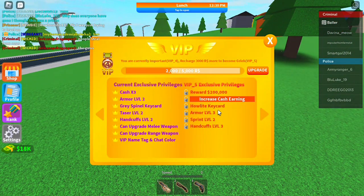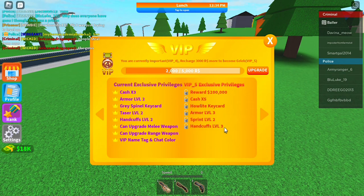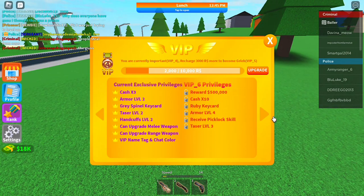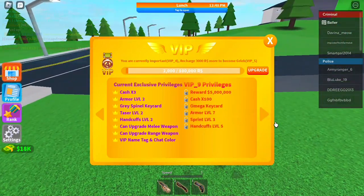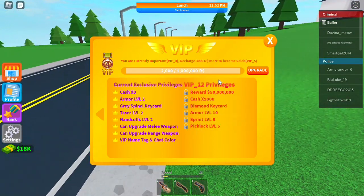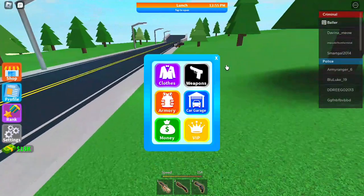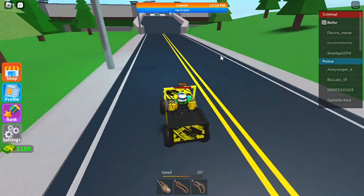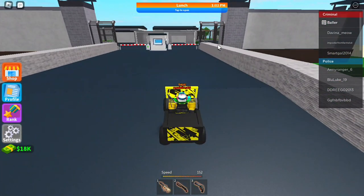I get cash times 5 with VIP4, and I also get a sprint, so that's cool. Level 6 gives 10 times cash and you receive lockpick skill, which is actually pretty cool. The max level is VIP 10, which is a million Robux — ew! I have never seen someone spend 1 million Robux to get VIP 10 in this game, honestly.